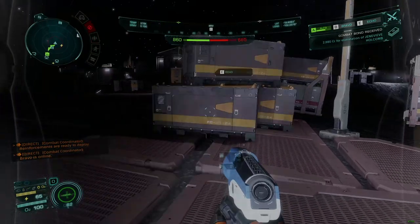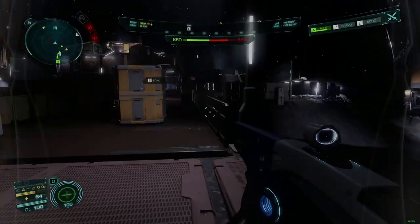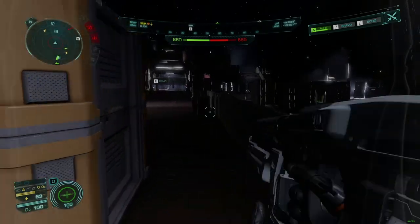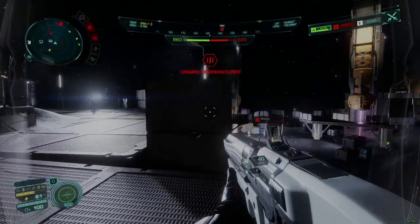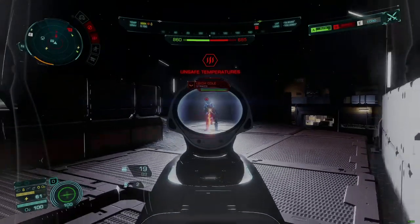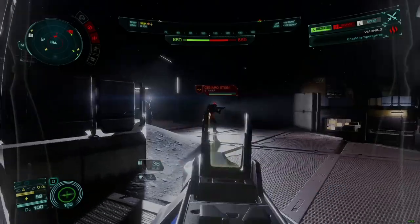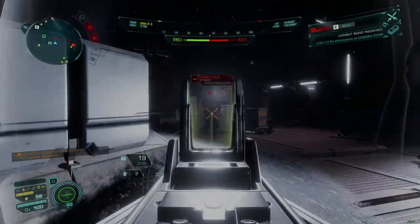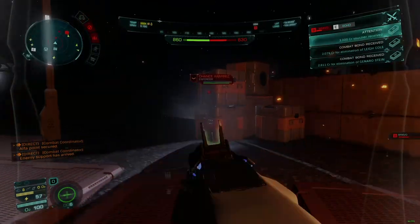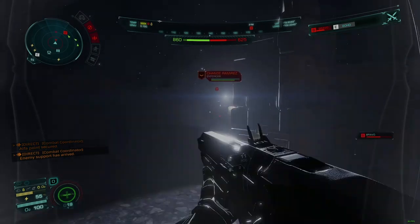Gunplay feels awkward on the controller, which remains my favorite personal input for shooters. There are basically no aim assist mechanics in Odyssey for any input method, which makes aiming and firing feel a lot like it does in Apex Legends. But the weapons lack the character or customization available in Apex, though the designs are consistent between the different manufacturers, and the models are detailed enough to be recognizable in the hands of NPCs during combat.